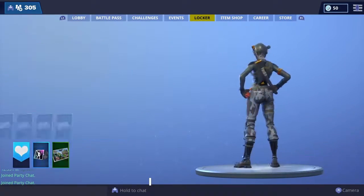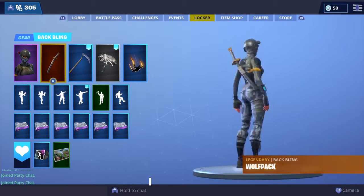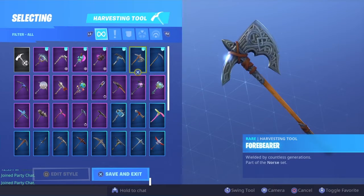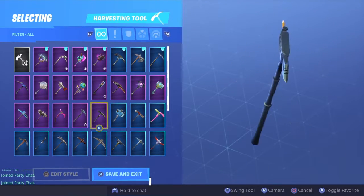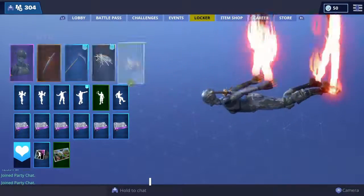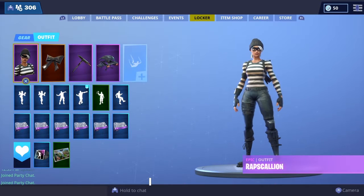The second combo is Elite Agent. You want to put on the Wolf Pack back bling, then use the Reaper Pickaxe — or if you don't have it, use Trusty No-2. Add Webbrella from Season 6. The last piece is Flames, which you get from the Season 3 Battle Pass. That's the second skin combo.